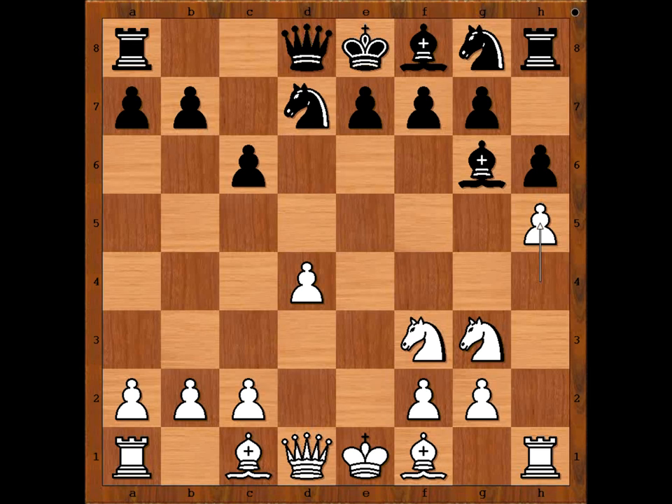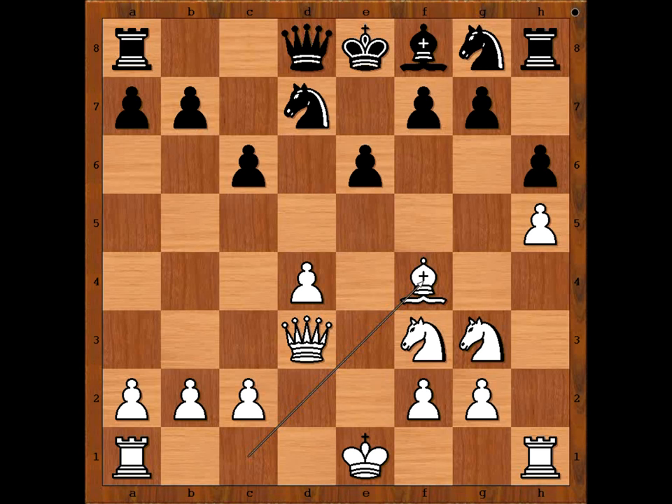So we have knight to d7, h5, bishop to h7, bishop to d3, bishop takes bishop, queen takes bishop, e6, bishop to f4 — black to move.